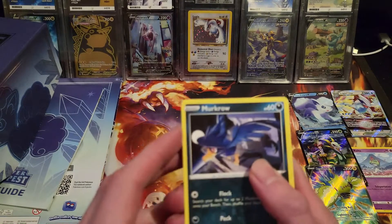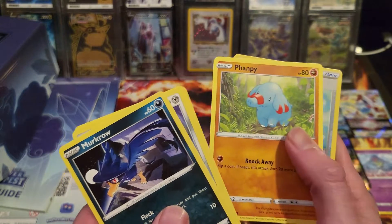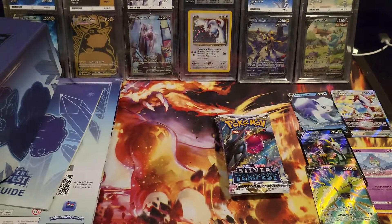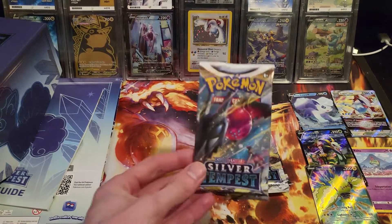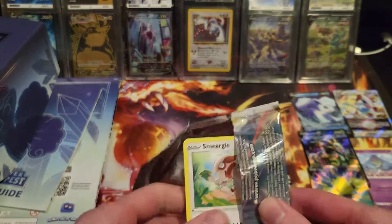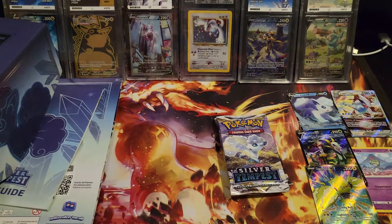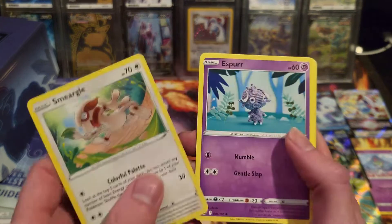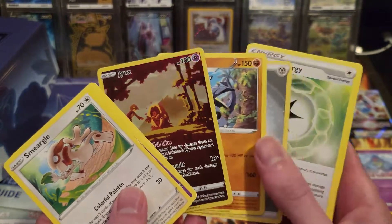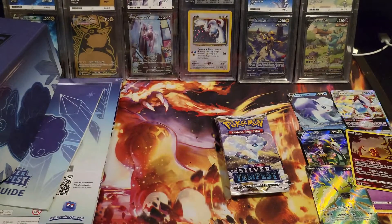Can we be three for three, or is this the end of the streak? Third pack: Murkrow, Beldum, Baltoy, Sunkern, Vampi. The reverse is Capturing Aroma and Nuvema. So yeah the streak's over, but I'm not going to complain — technically two full arts if you count the Trainer Gallery as a full art, which I think it is, given the rarity it holds in the Trainer Gallery. Fourth pack: Smeargle, Espurr, Dratini, Chincho, Meditite — Jinx and Alomola Trainer Gallery! Another Trainer Gallery — love it. I think I've already got the Jinx though.